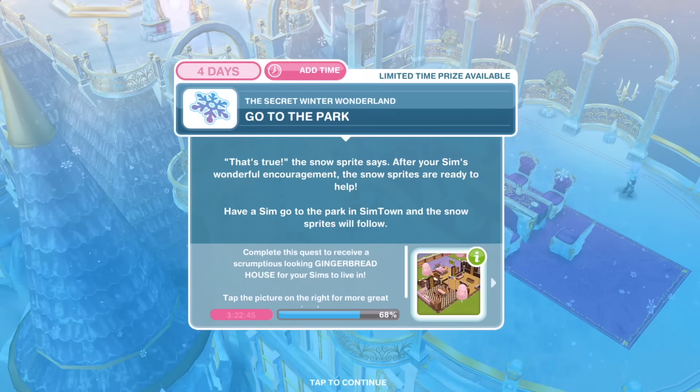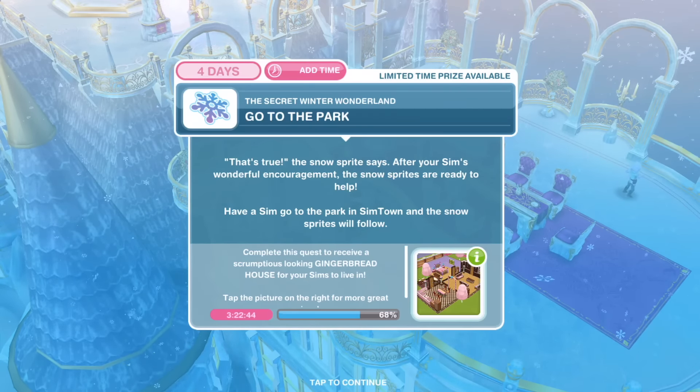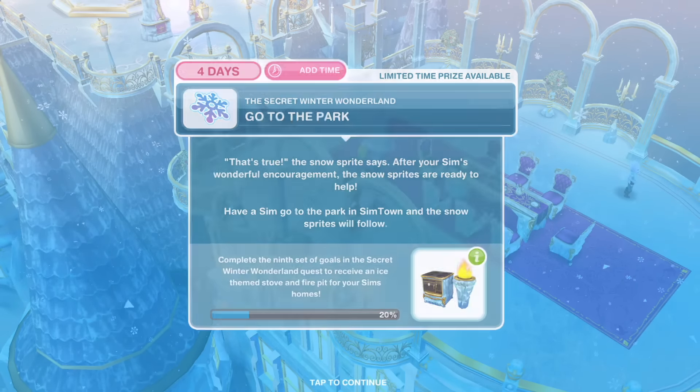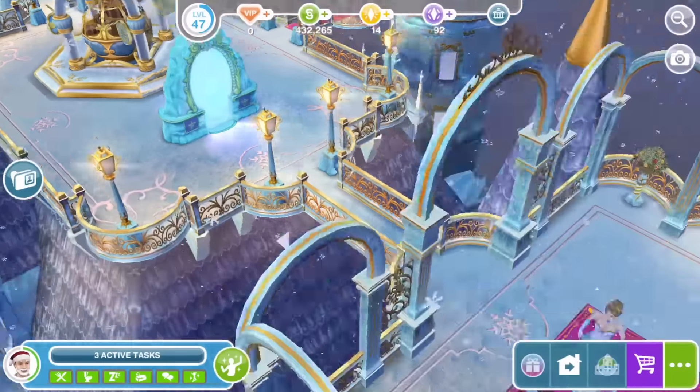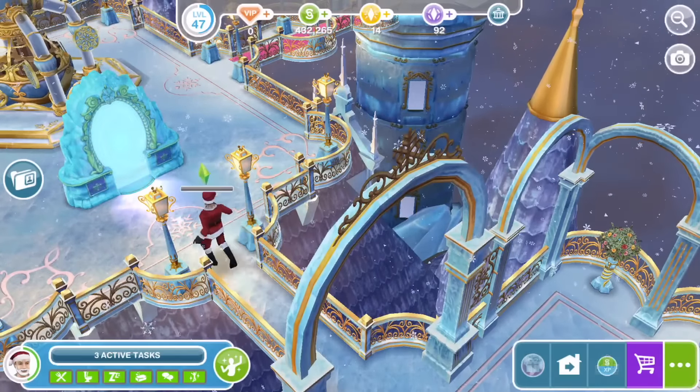Next, go to the park. The snowsprite says that after your Sim's wonderful encouragement, the snowsprites are ready to help. Have a Sim go to the park in Simtown and the snowsprites will follow. We're going to use the portal to head back home first. If you're already in Simtown, just head over to the park.